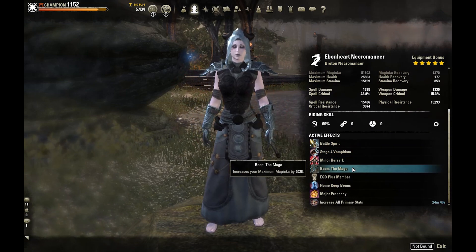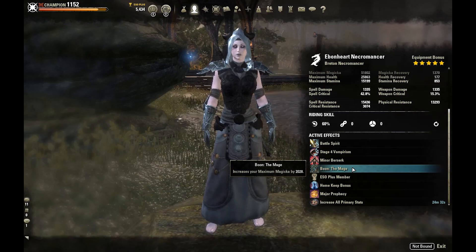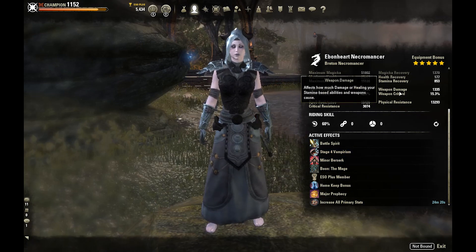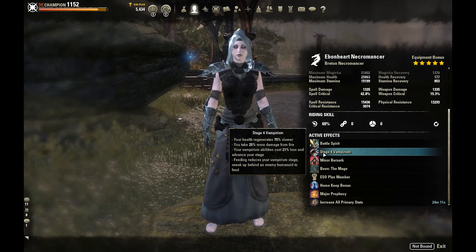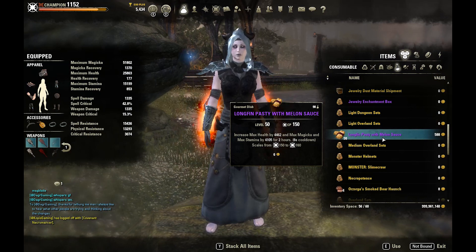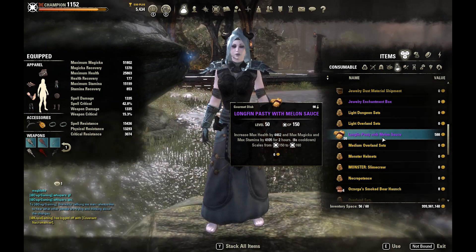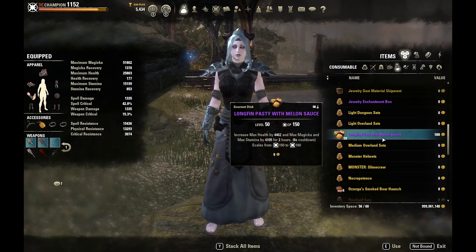For the Mundus we're running the Mage Mundus to increase our max Magicka — the best bet for offense, defense, and healing on this build since we don't have major sorcery. We are also a vampire on this build, though you don't need to be — my regens are a little higher but it doesn't really matter either way. For food we're using the increase-all-primary-stats food because we have such awesome sustain on the Necromancer. Necro has such good base sustain that you really don't need regen in your food — the max health, max mag, and stamina from this food are all very important for a light armor magicka build.